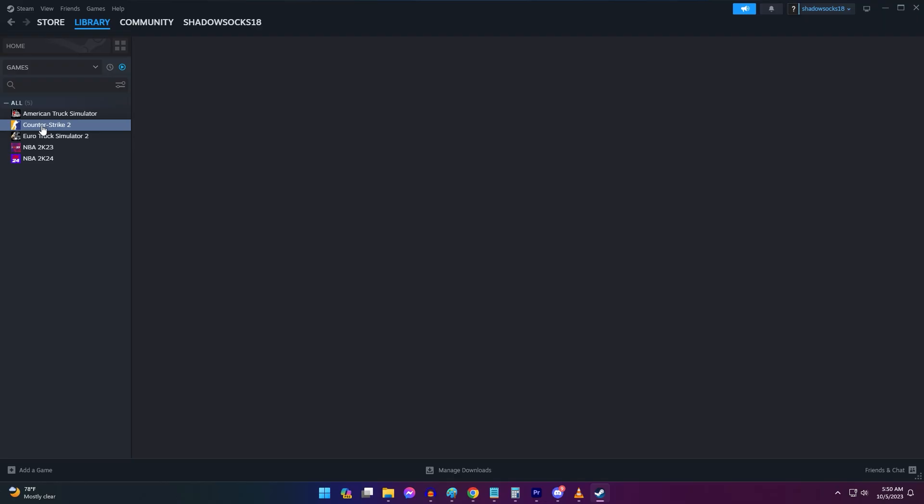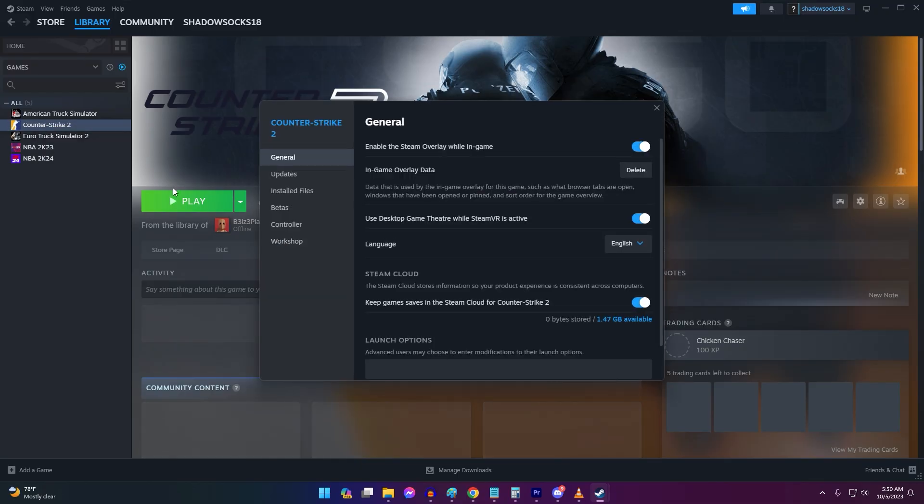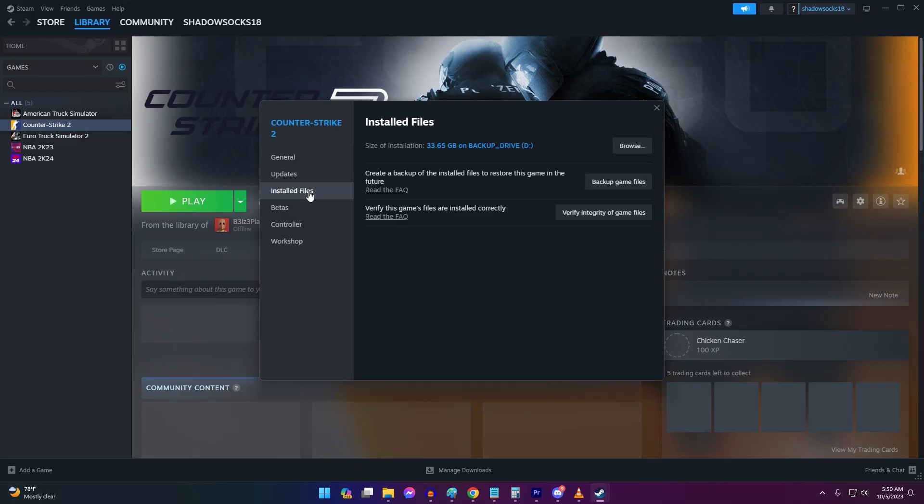If part of the game files become corrupted or outdated, connectivity issues can occur. Verify your game files through Steam to check for problems.